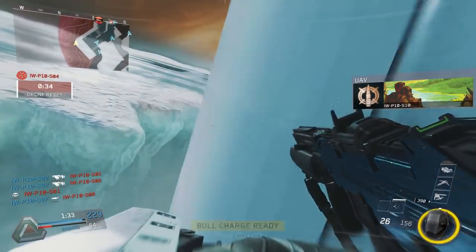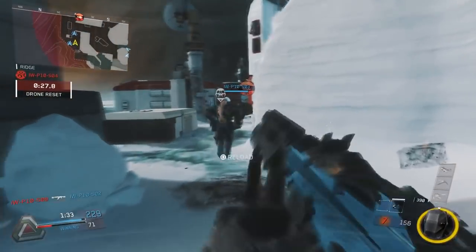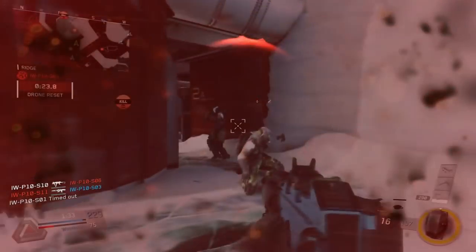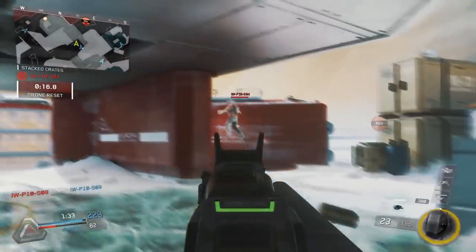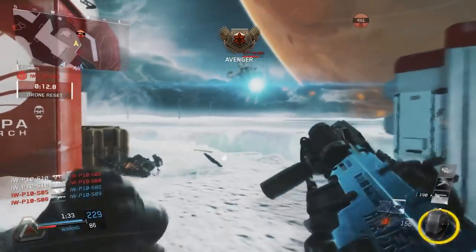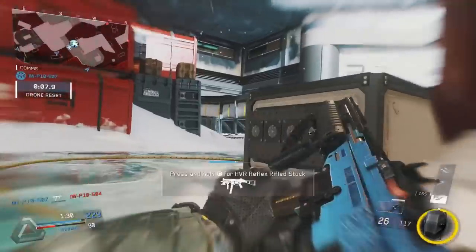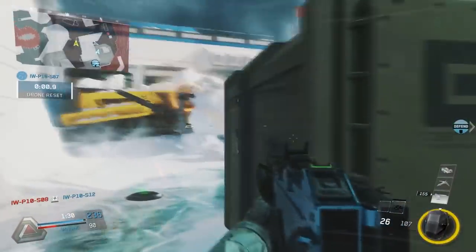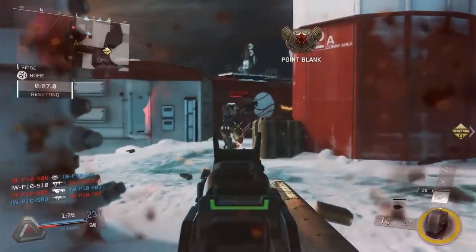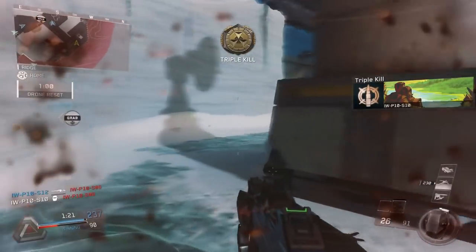Getting into weapon attachments: we have quick draw, foregrip, ballistic CPU, extended mags, stock, FMJ, suppressor, rifled barrel — which is like long barrel — laser sight, and hollow point which increases headshot lethality. For optics you have the reflex, the Ricoh hybrid, the Trojan, the VMC, the thermal — which I heard Poumaj say is back and he enjoyed it — and the ELO sight, which a lot of us used. It's clean, doesn't restrict your vision, and will probably be a go-to.